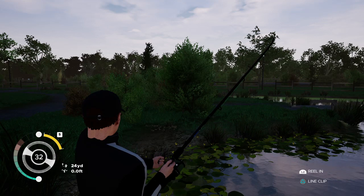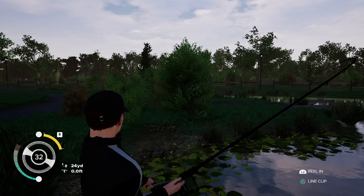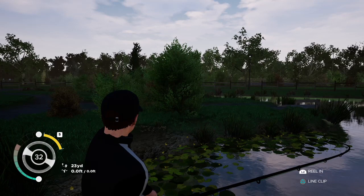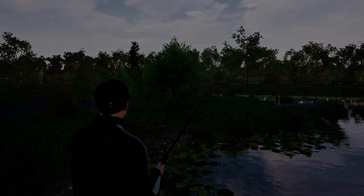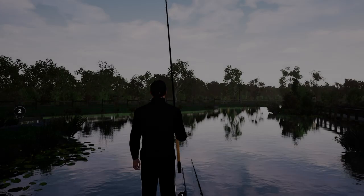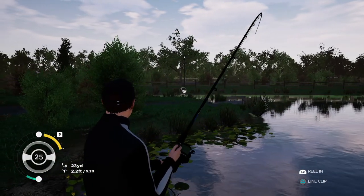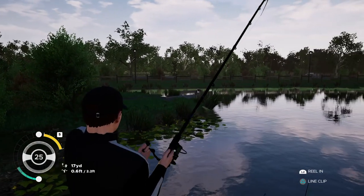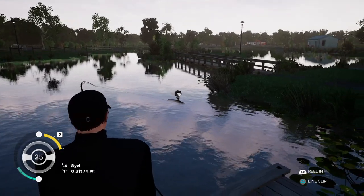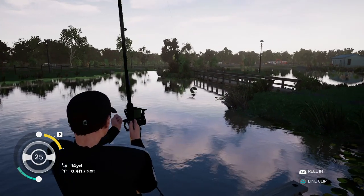It went round this island and it's really stressing me out — the tension is really changing on its own. I might end up losing this fish. What the heck just happened — a nice mirror carp! Oh no, this fish is going down there as well. The fish was literally round the side of that island and then somehow my screen went dark — and then I ended up catching a mirror. And now we've got a catfish on! Three different fish on three different rods!